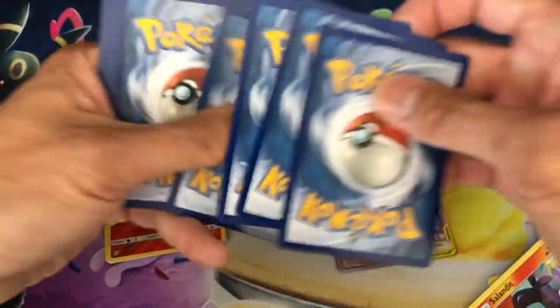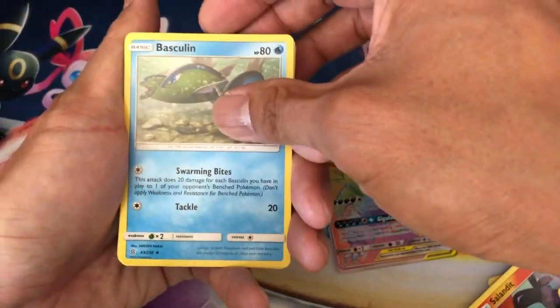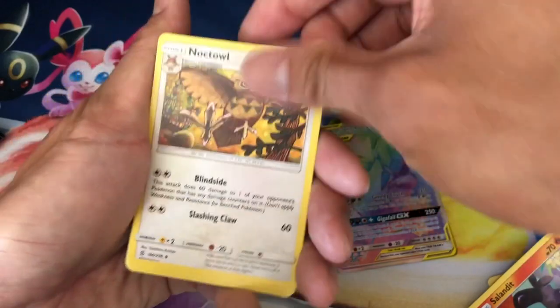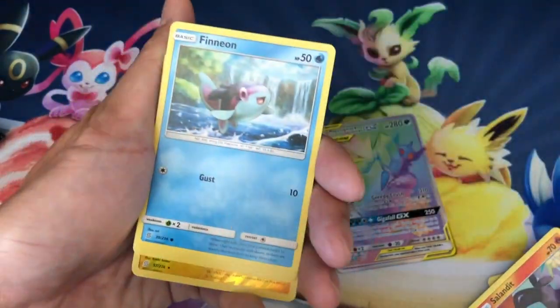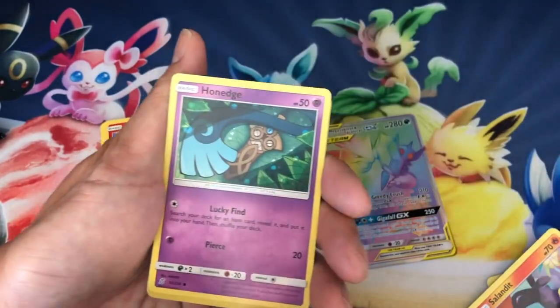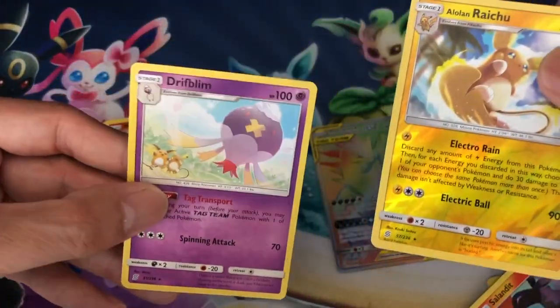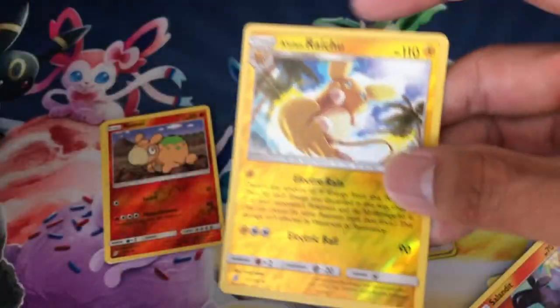One, two, three, four up to the front, starting with water energy, Basculin, Noctowl, Onix, Finneon, Alolan Grimer, Karrablast, Honage, Alolan Raichu, and a Driflim non-holo rare. Awesome — Alolan Raichu, nice! That's a nice looking card.